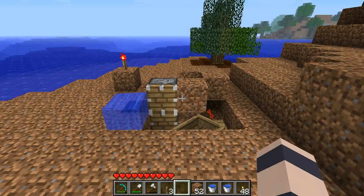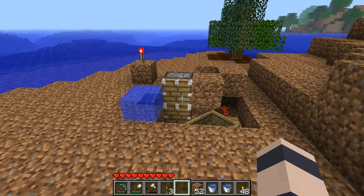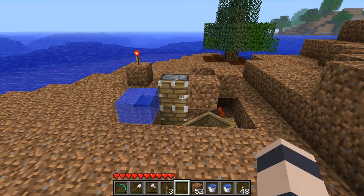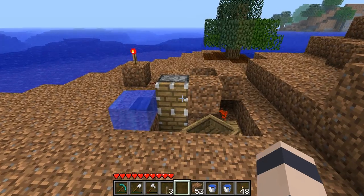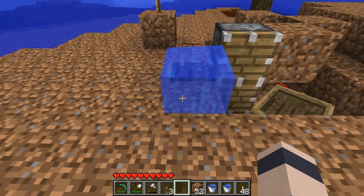I'll be showing you how to build this BUD switch shortly, but before I do I should probably demonstrate how it works and also show you some potential uses for it, because at the moment I doubt you have very much interest in actually building it. So the way this works is: anytime a block adjacent to this water block —